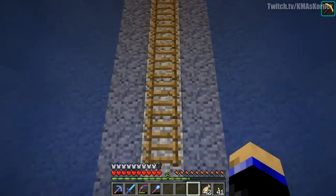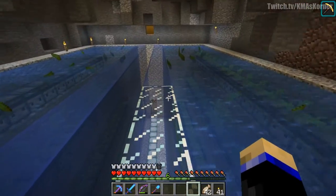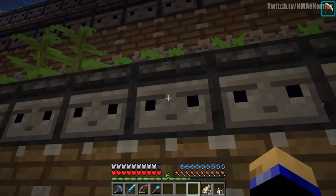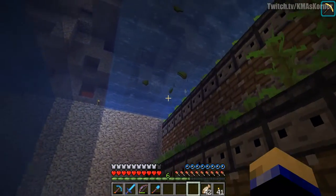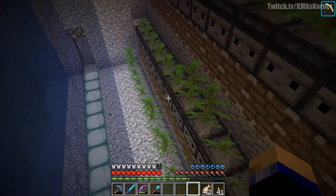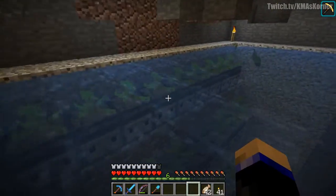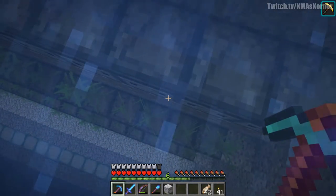This is what I got done with the kelp farm. I actually ran out of sand right at the very end of the stream. As you see, we got the kelp, then we got a layer of pistons, and then the observers — so when the kelp grows up to the layer of the observers, there's redstone behind the pistons and it pushes forward and lets the kelp go. It's supposed to be six layers tall. One, two, three is where we are right now, so this thing's gonna be twice as tall as it is right now.